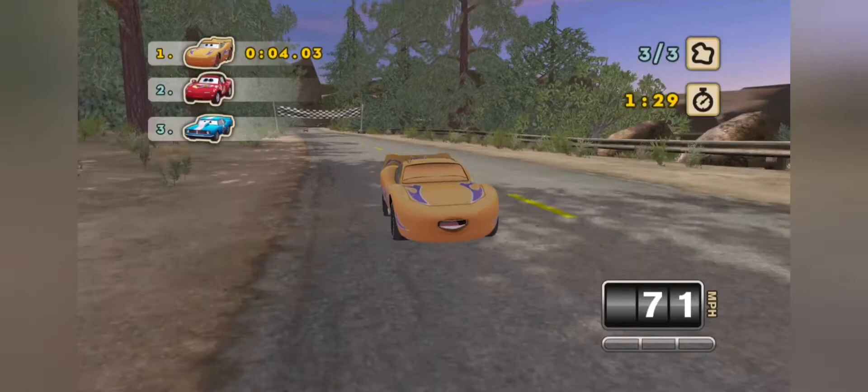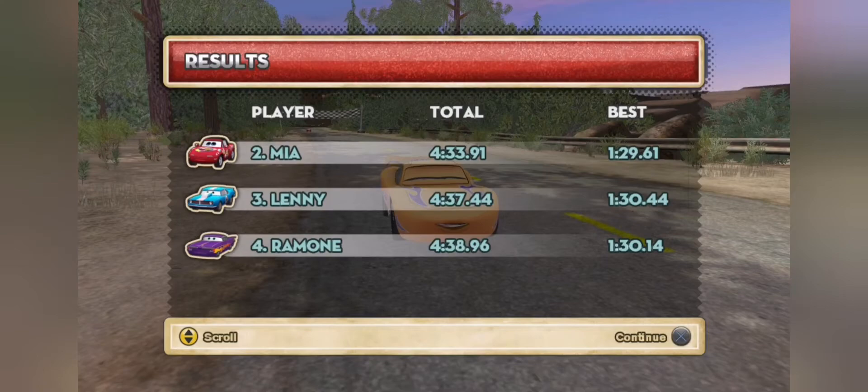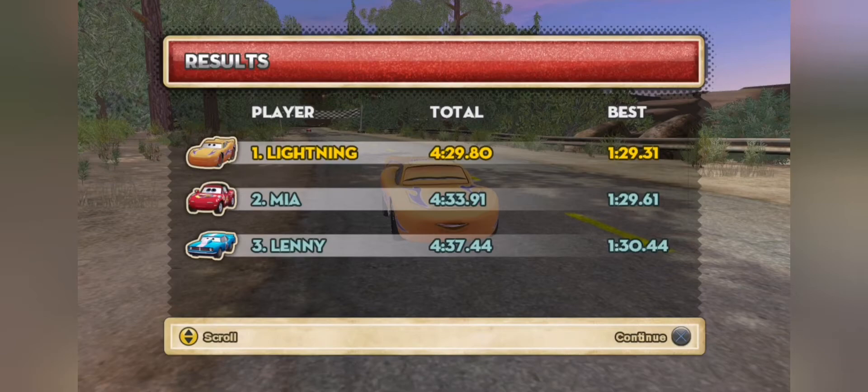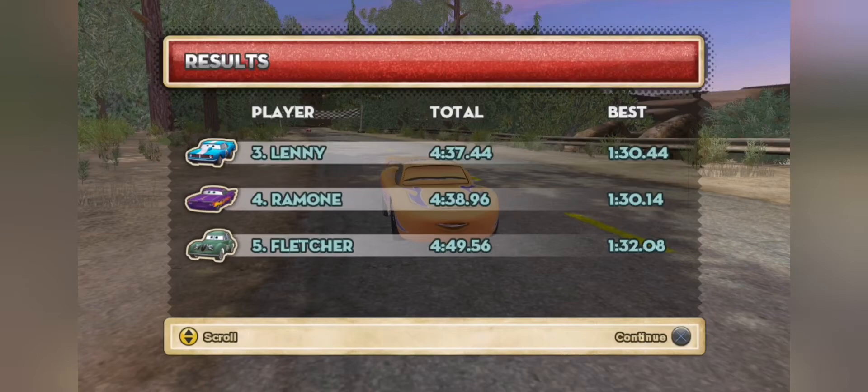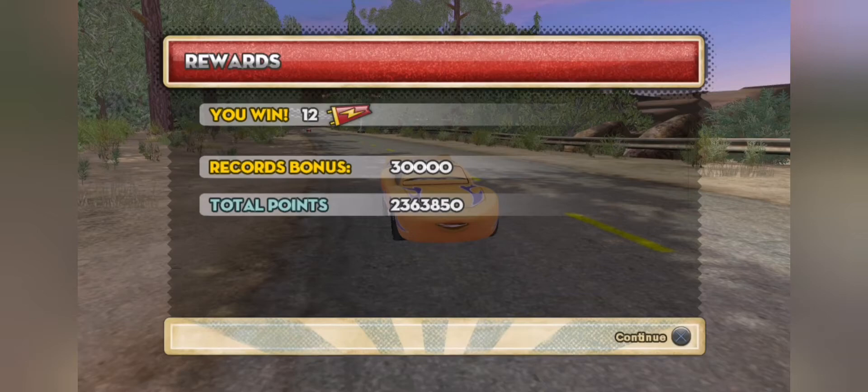So overall that was actually pretty easy. I just had to prove that I wasn't going to mess up every lap, and I had to stay ahead of the competition so I wouldn't get caught up in the chaos. So this is the final running order: I won by 4.1 seconds over Mia. Lenny finished in third, followed by Ramon in fourth, and then way behind the rest of us — nearly 20 seconds in fact — was Flatcher. I do now manage to get some bolt banners on the board, and ultimately we are now three quarters of the way there in terms of our overall game completion.